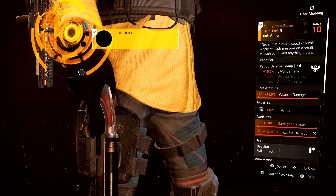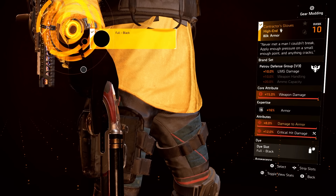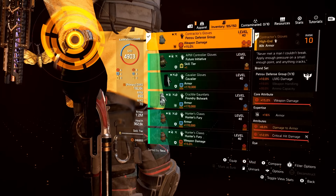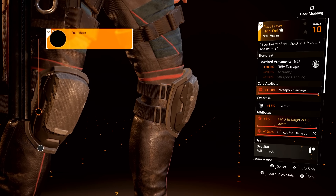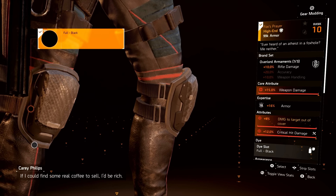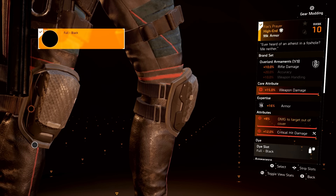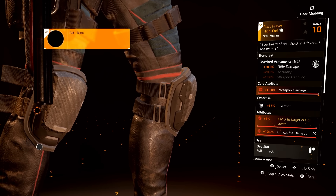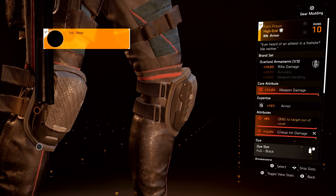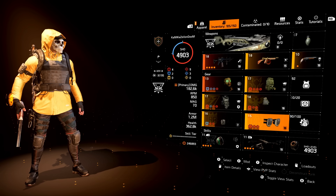For the gloves, we have the Contractor's Gloves — best in slot for that armor damage attribute. Max weapon damage for the core, max crit damage, and it's Petrov brand so we get LMG damage from the brand bonus, though we're not utilizing that — we just want the armor damage for the Saint Elmo's. Finally, the Fox's Prayer kneepads — best in slot for damage because they come with Damage to Targets Out of Cover as an attribute, pairing with that same attribute on the weapon. Max weapon damage core and max crit hit damage. The brand set bonus is rifle damage, which we're not using.